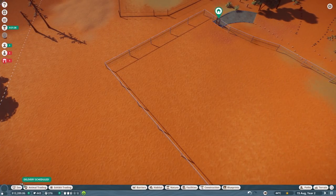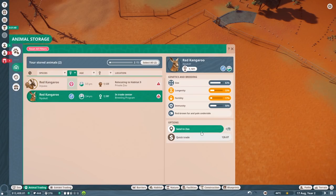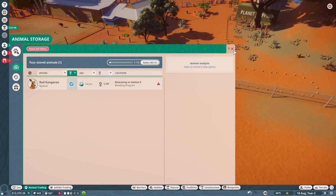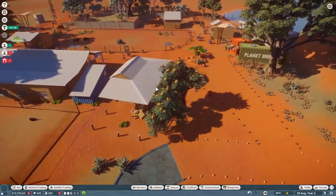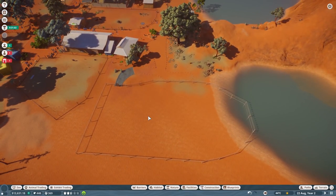Send to zoo. And where's our other one? Oh, there he is. So the male and the female are on the way. Okay, and we might need to have ourselves some more zookeepers. Let's see exactly what the kangaroos want once they get here. We'll wait for them and start adding some decorations and stuff to make them feel at home.